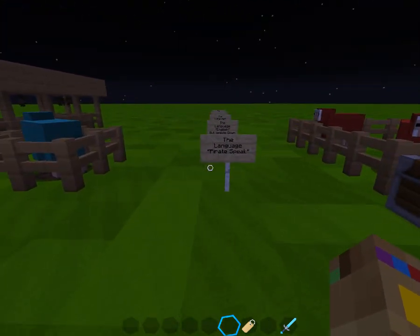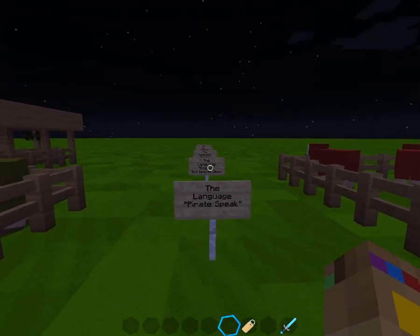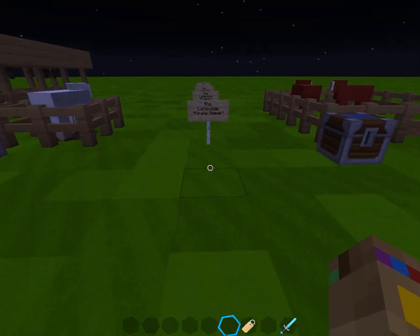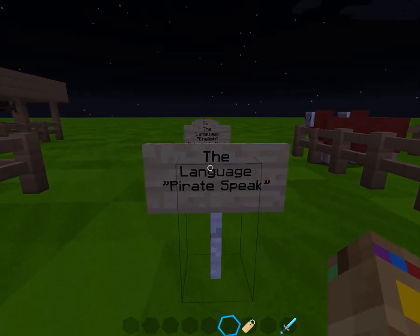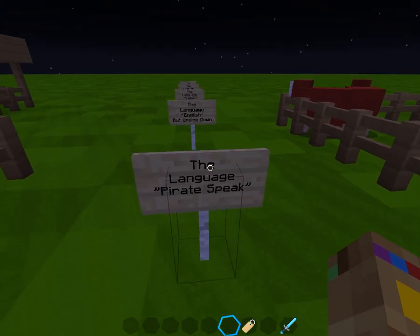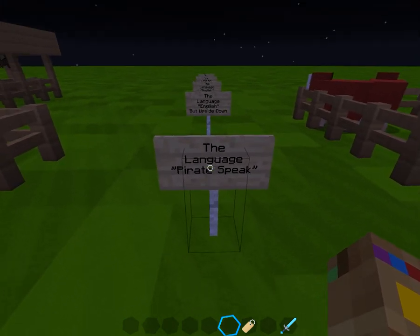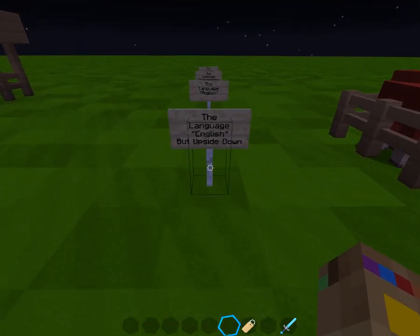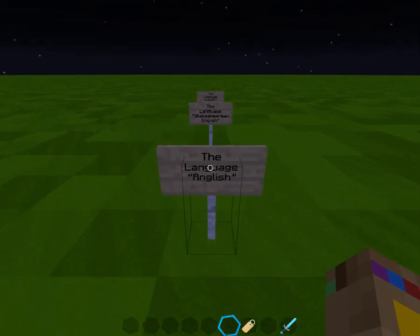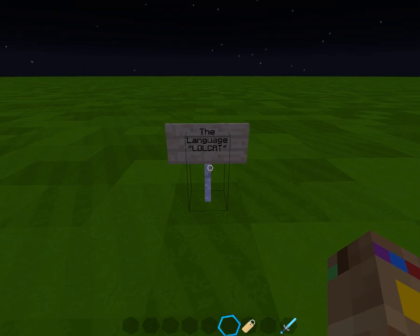For the last thing on my list: the easter egg languages they put into the game. I'll go through every single one and show you. The first language is Pirate Speak. These are all easter egg languages — things they've added into the game that some people haven't noticed. There's Pirate Speak, English but upside down, English, Shakespearean English, and Lolcat.